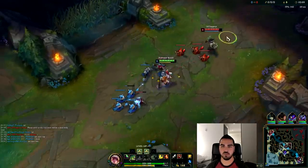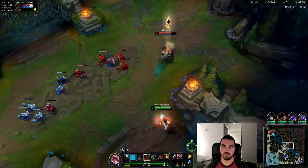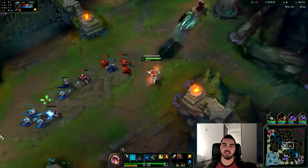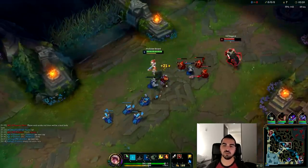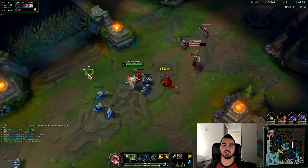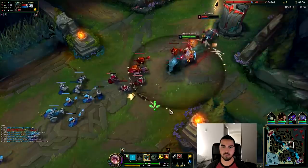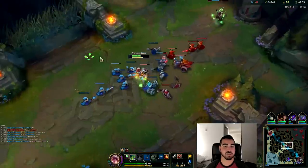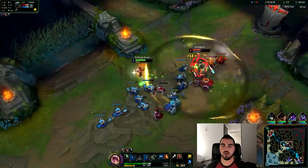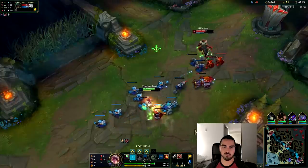Starting off with the runes: Conqueror is the best rune page now against melee champions. Electrocute is a little bit weaker now since you can't really Q-Auto-Q in lane. We are going against a melee, so Conqueror is the way. This is the best rune page for solo queue.